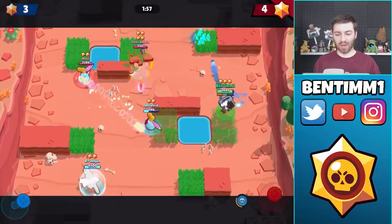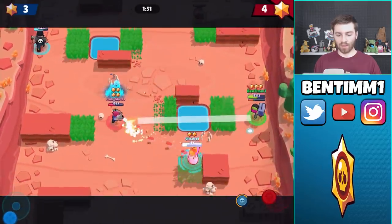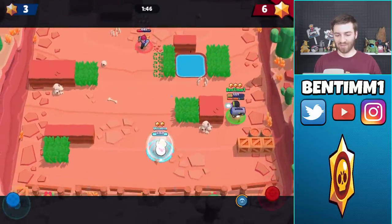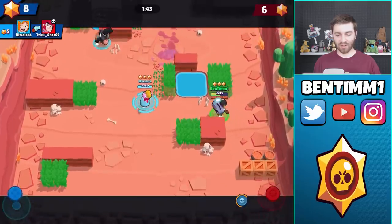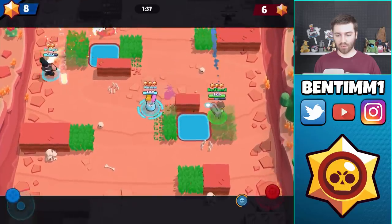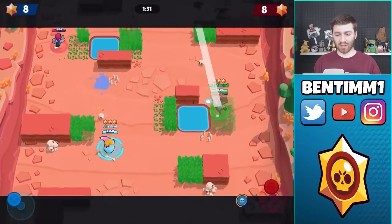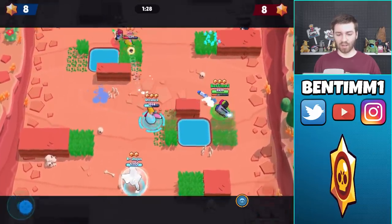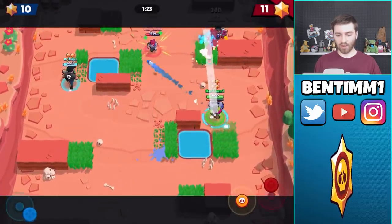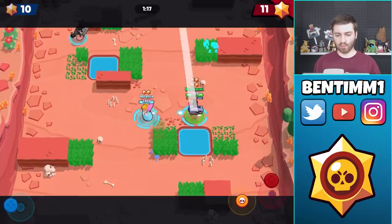So guys, don't bring shotgunners into Bounty unless it's like Snake Prairie or a map with a lot of cover. Come on Piper, hit him — she wasn't able to clutch up there, but neither am I. Colt is still so weak though, there we go. I can see Brock chilling with his super so I can't overextend too far. See how the range is just overpowering the shotgun brawler right now. Waiting for that energy drink — okay, he used it, got it out of him. That's what we wanted, but they still have the lead.